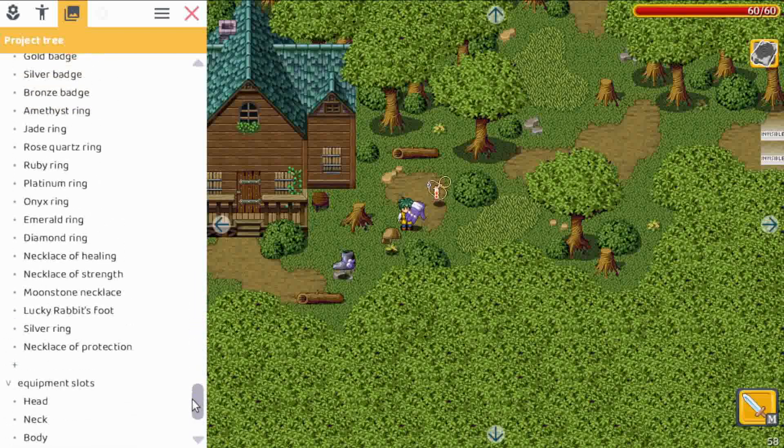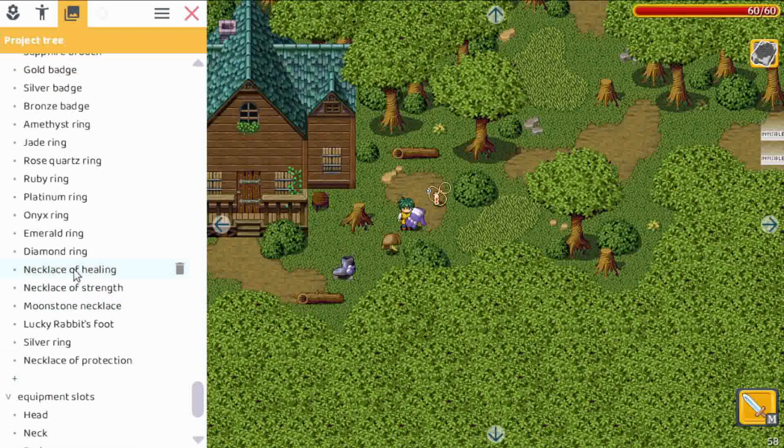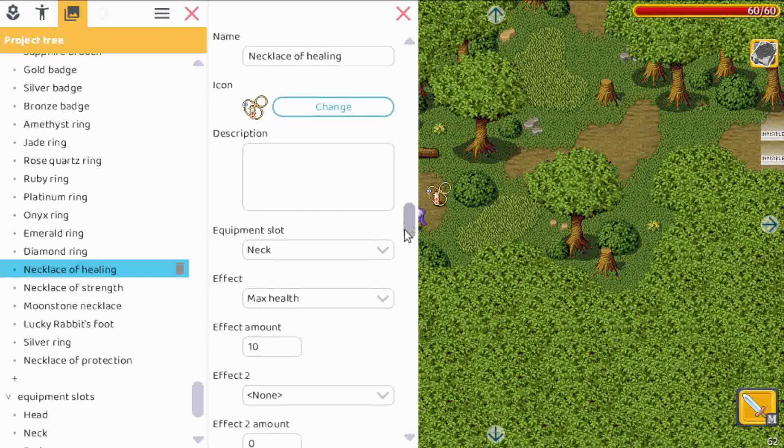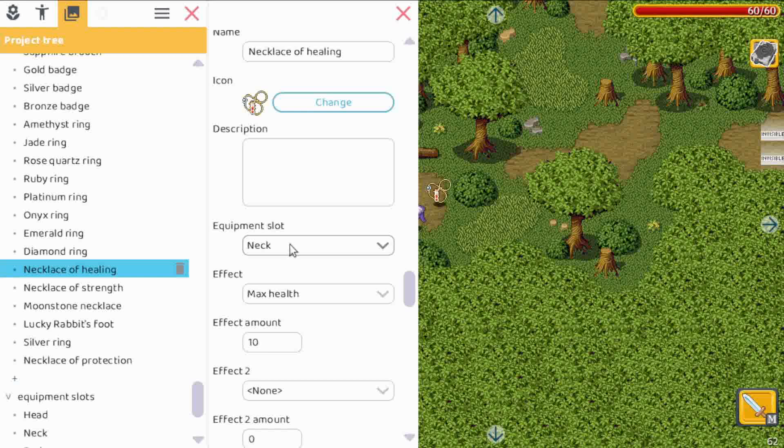Let's go to the items — open data and go all the way down to the necklace of healing to see what has been added. First, I added a description field, which you can fill in and it will show in the inventory dialogue. Next we have an equipment slot — this one is set to 'neck', but you can choose any equipment slot. A special one is 'consume', which is for things like potions.